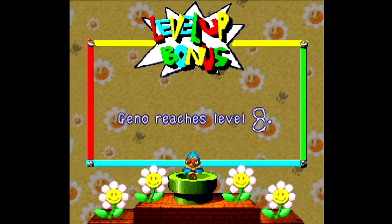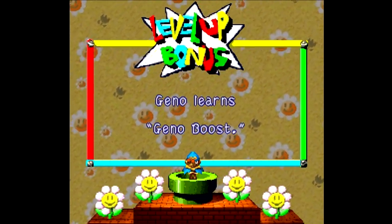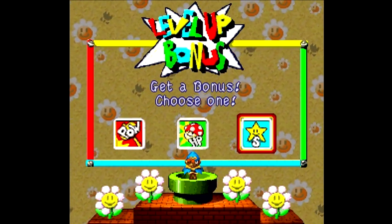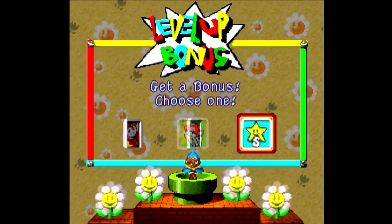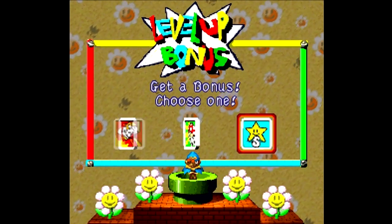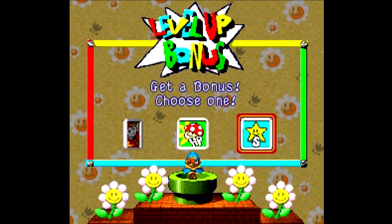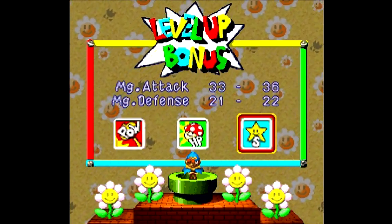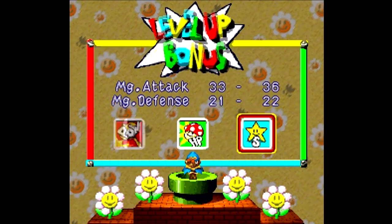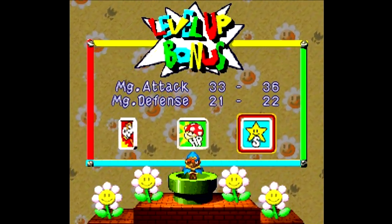Alright, after one of the battles on the left path, we get a level for Geno — and we get Geno Boost! That's a really good ability. It gives you attack up, which boosts your physical and magical damage. But it also, if you time it right, boosts your defense — physical and magical as well — even though it doesn't say so. Normally you probably want to go for magic for Geno, but I don't think that's really necessary. I don't like most of his magical attacks anyway, and the ones that are useful are so powerful you don't need it.